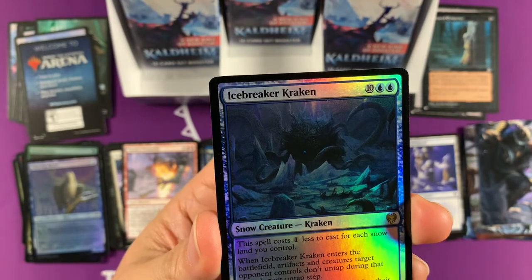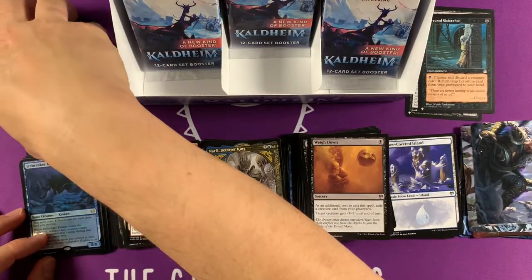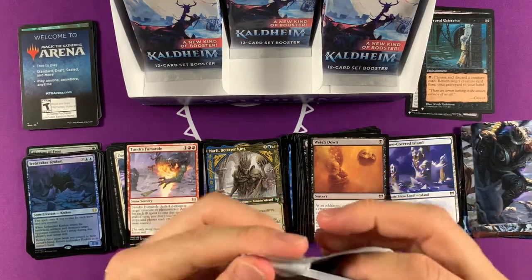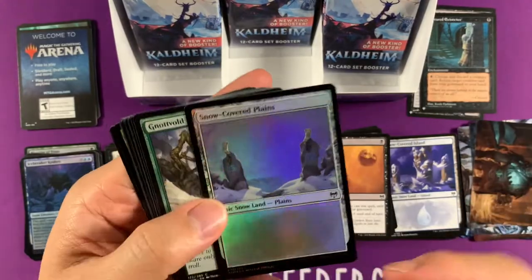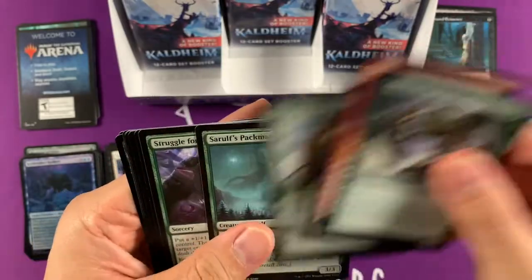Nefairy. Here is the Icebreaker Kraken — it's not that great, you know. One less for each snowland you control. Enters the battlefield — artifacts and creatures target opponent controls don't untap during that player's next untap step. Return three snowlands you control, return Icebreaker Kraken to its owner's hand. So it's not bad — not the greatest rare, but it's like a snow kraken, goes in a good kraken deck. Finally — we got one! It looks hard to see that little planeswalker symbol in there. Finally we got one — we'll take it.